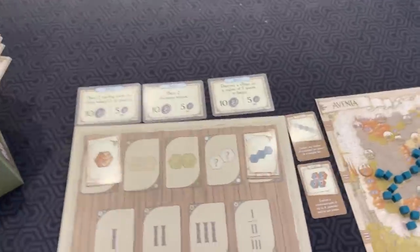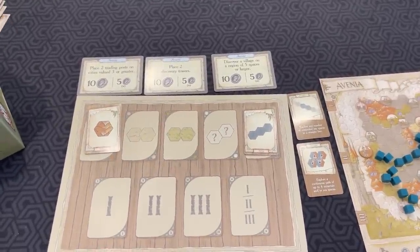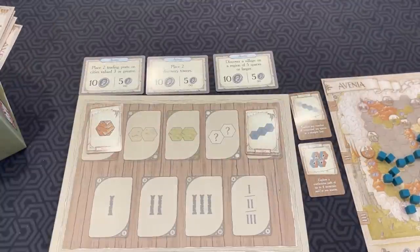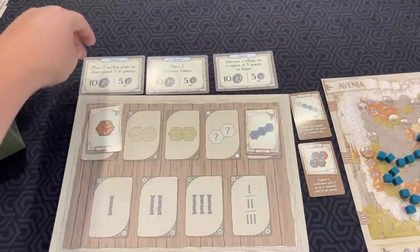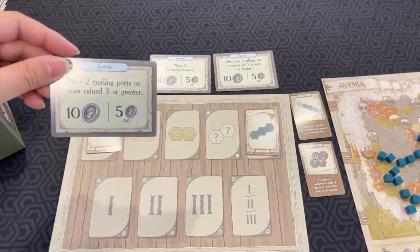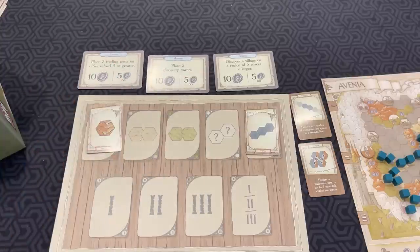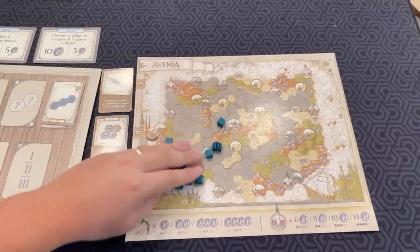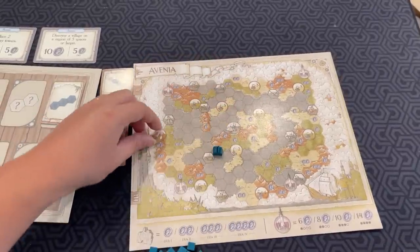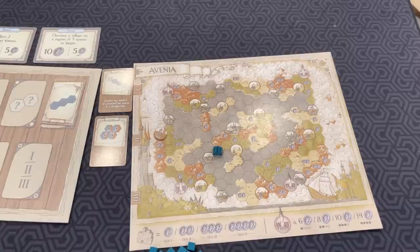Finally, there are three shared goals — six for each different map. There are four different maps in the base game. Some of them have additional rules I'm not going to go over. But it might be something like: place two trading posts on cities valued three or greater, place two discovery towers, or discover a village on a region of five spaces or larger. If you are the first player to do it, you get ten coins and you mark it with a cube, and everyone else after that gets just five coins. Once you go through a deck, you wipe the board of all your exploration cubes, but you keep your villages and any other symbols including trading posts. You put markers on ships if you've already explored those, so you can keep track of what you've already done.